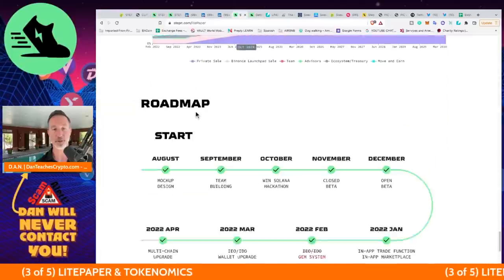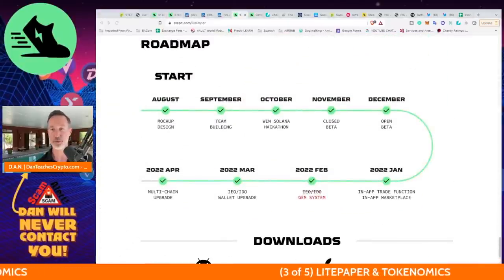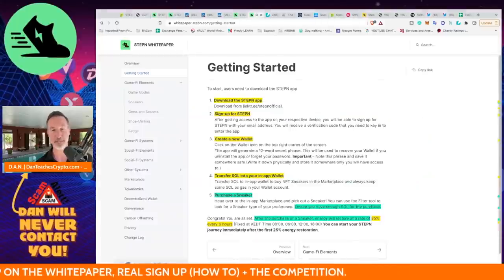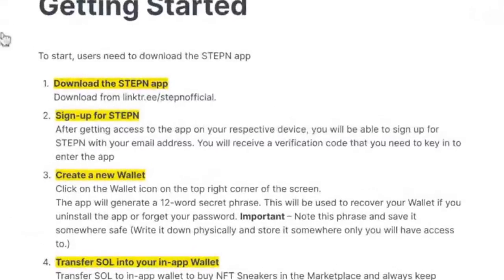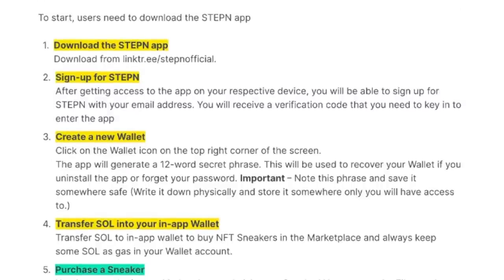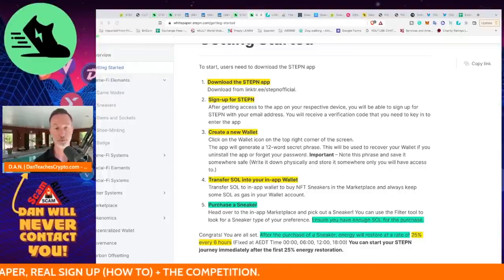Now let's go deep on the white paper. To get started: download the app, sign up for STEPN, create a wallet, transfer SOL, and purchase a sneaker. Sounds easy enough — let's look at how that actually works on a real phone.